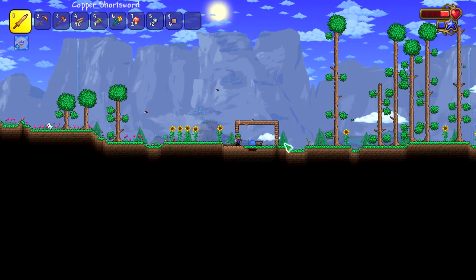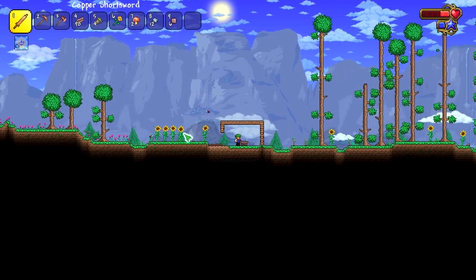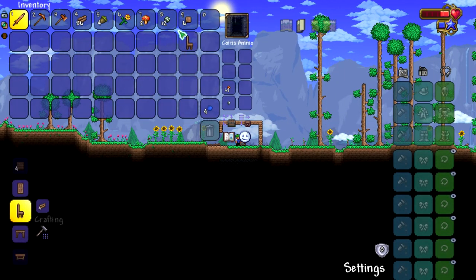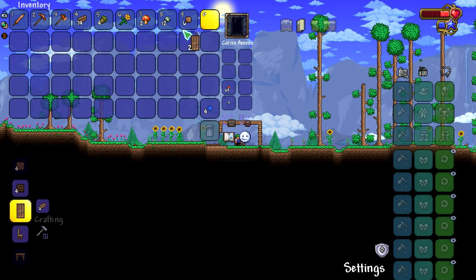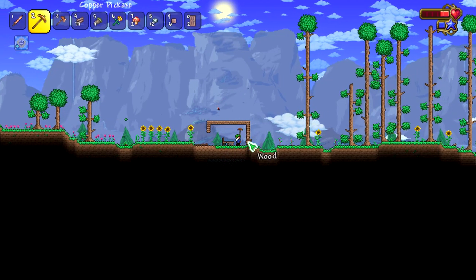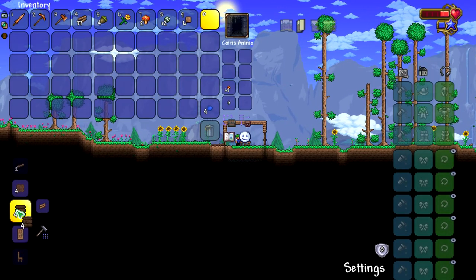I gotta play seriously here. This is master mode after all. He came in from a balloon - that was crazy. Made the cheerful music really confusing. We're not going to do anything crazy for the starting house, but we will expand to something better than just a standard noob tower.